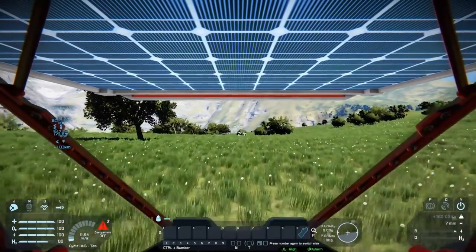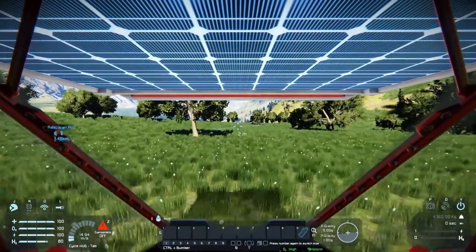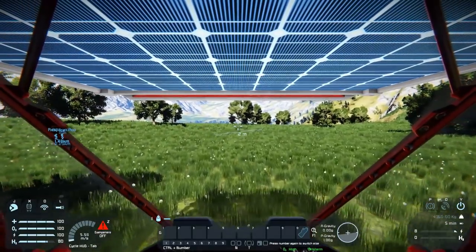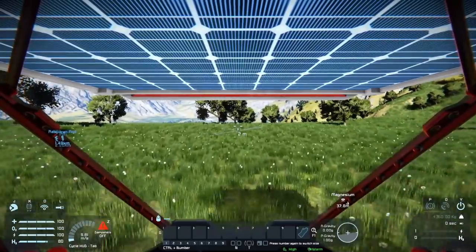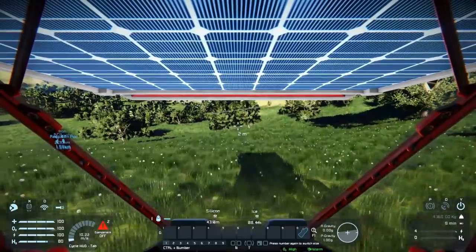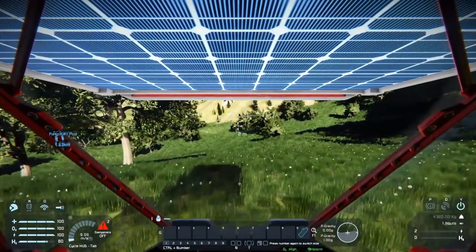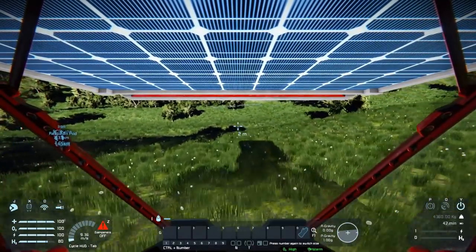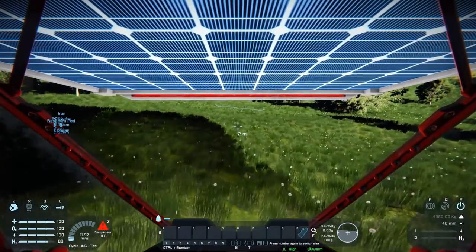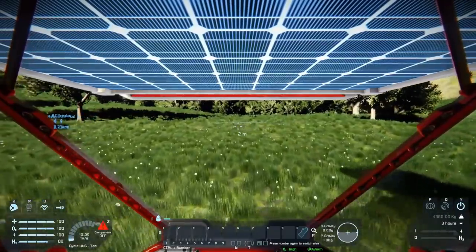I'm just driving around until I see something that shows up saying cobalt. I can see some ice there. I noticed the icons on the right - Y for power, P for parking brake (which would have saved my rover from rolling away a few times), and O for broadcasting/antenna stuff. There's some silicon and magnesium nearby. About cobalt too - it apparently spawns about 40 meters down, so it's really hard to find. You might just have to dig in a random spot and keep digging. I see a deep valley here which might be a better spot to locate it.